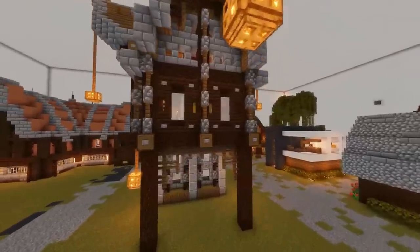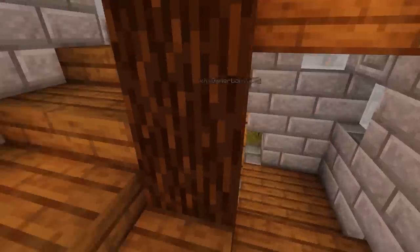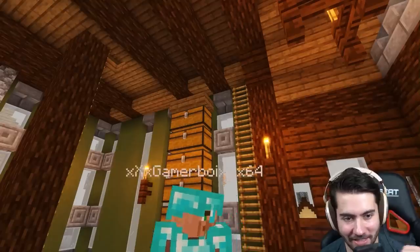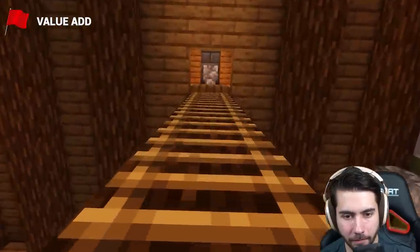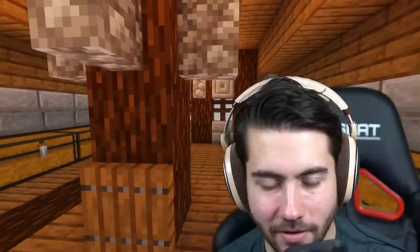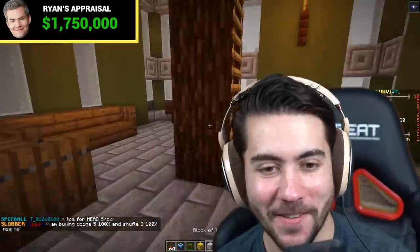Next is an imposing castle with huge brain-like features on top, priced at $200,000. Ryan is baffled by the pricing inconsistencies. Inside, it's massive — a Game of Thrones-style master bedroom with a trifecta crossfire setup, suited for someone religious wanting to be closer to God. Ryan warns against buying a house that needs too much work, emphasizing resale value. He appraises this one at $1,750,000.